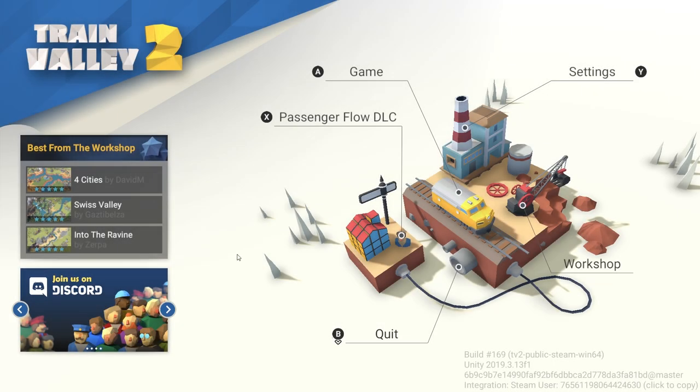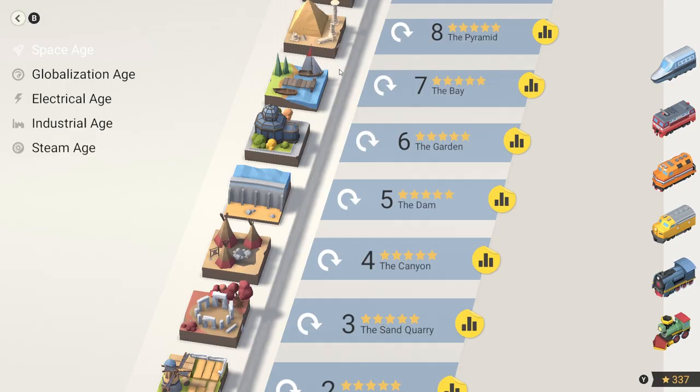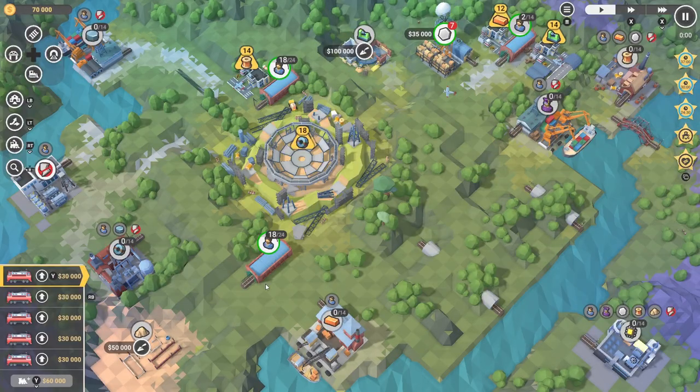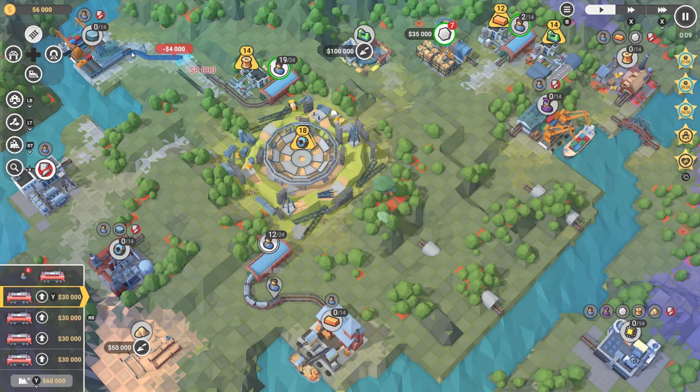Welcome back everybody, it's Paul Maglo here with TRAINVILVIT2! Our next trip takes us to China's Guizhou province, where we build the 500 meter Aperture Spherical Telescope, or FAST — the world's largest filled aperture radio telescope.